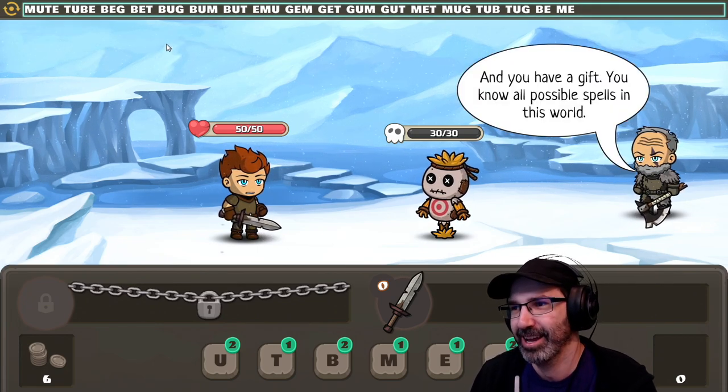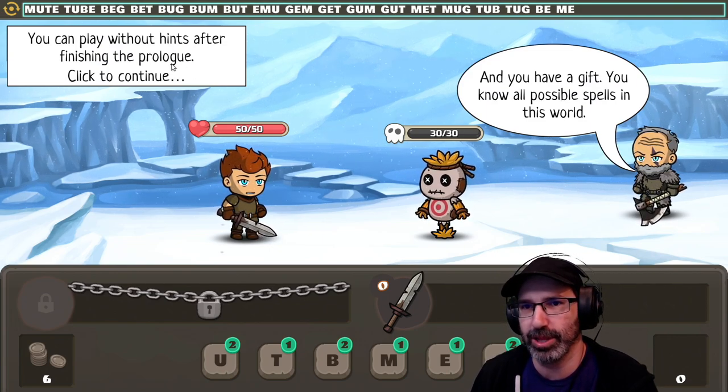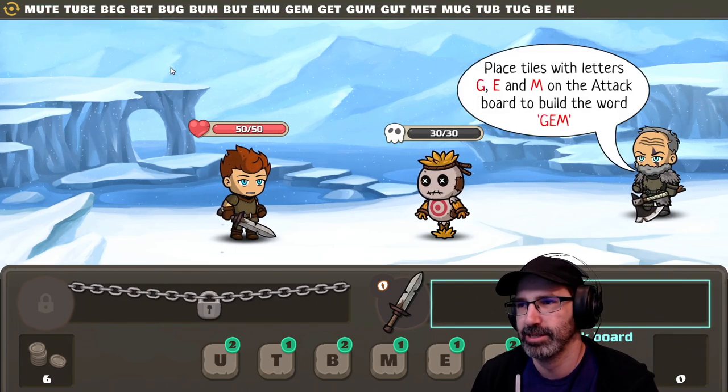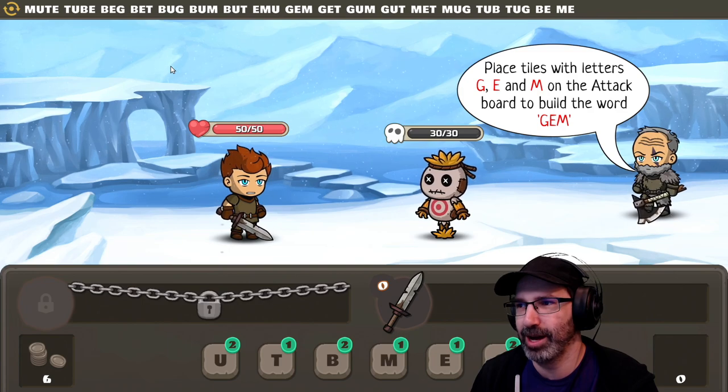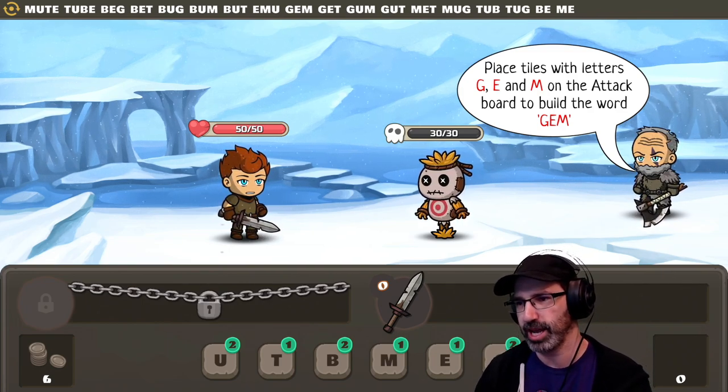It's going to be so good. And you have a gift — you know all possible spells in this world. You can play without hints after finishing the prologue. Place tiles with the letters G, E, and M on the attack. So we're going to attack with GEM, because she's truly outrageous.